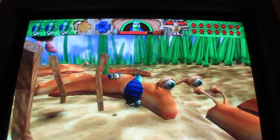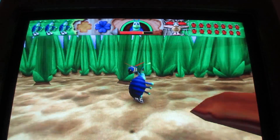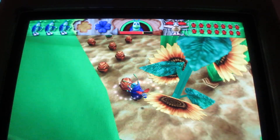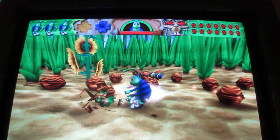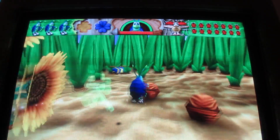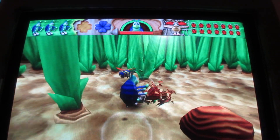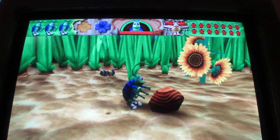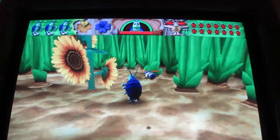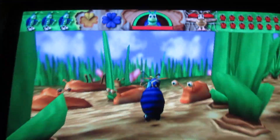That's the last of the ladybugs. Head over this way, where you see more of the sunflowers. There's a whole bunch of nuts over here. That's a gold clover — the very first gold clover. It shows right here on the top of the screen in the status bar.